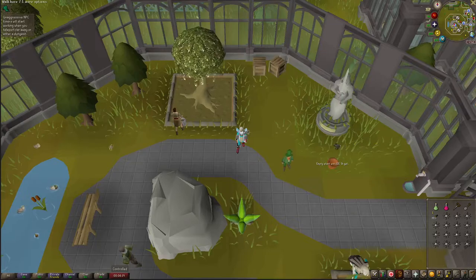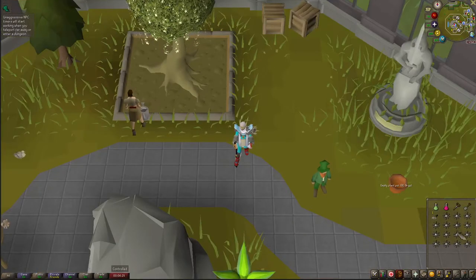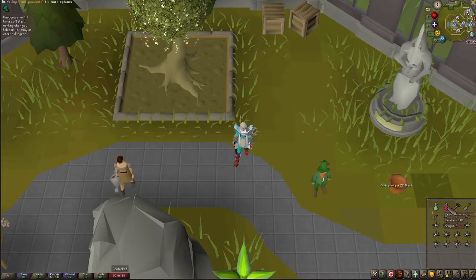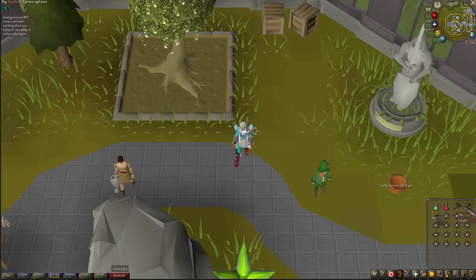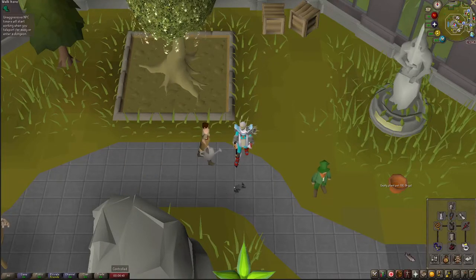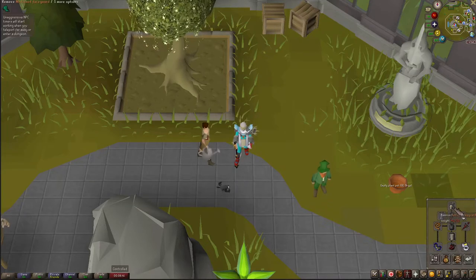You plant them down in this cave, which I'm going to show you in just a bit. The way that you know it's ready to fight is this flower right here is bloomed. For my inventory I'm bringing a bunch of karambwans, a combat potion, super anti-poison — definitely need that — a seed dibber, a spade, and the Hespori seed.